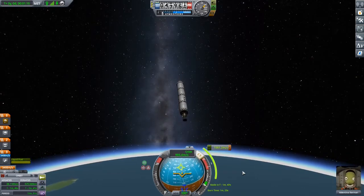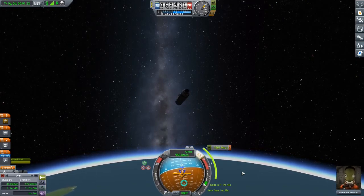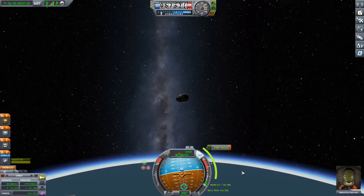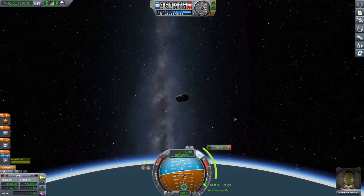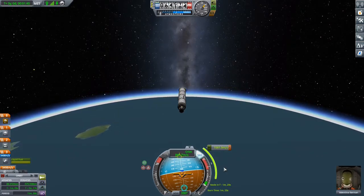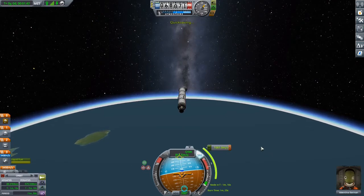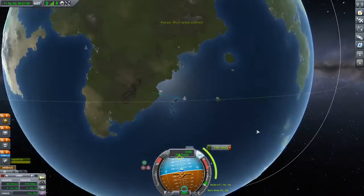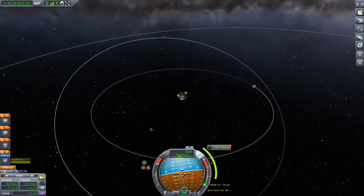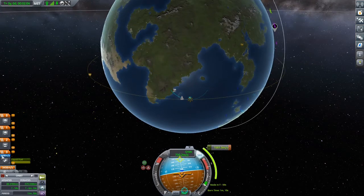One and a half minutes, great timing. I don't have strong reaction wheels — I should have added them — but if we fail we can always add them since it's easy to get up. This rocket is quite nice to fly. Let's wait until we're at about 45 degrees then go with full throttle. The moon is right there, which is good for us. We can catch the moon and we still have tons of fuel.